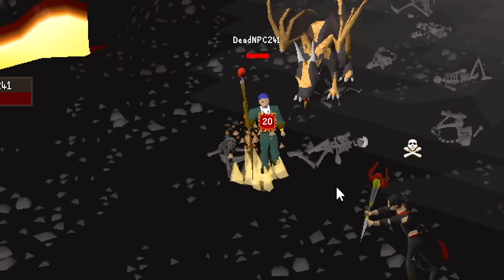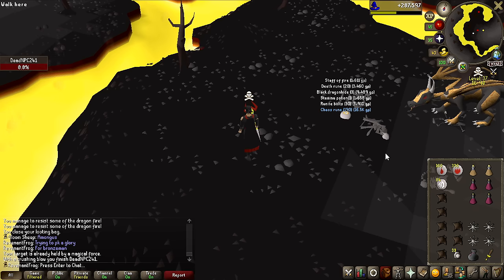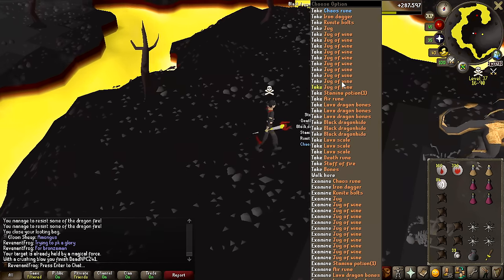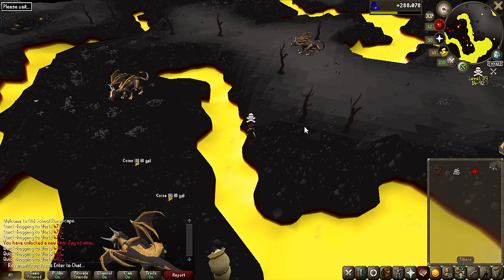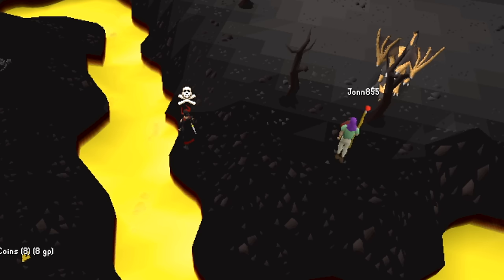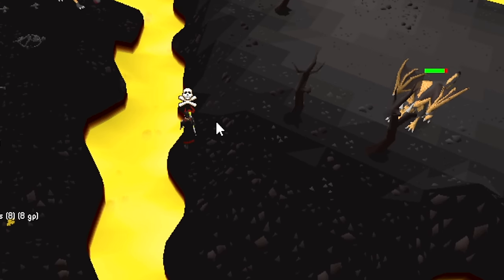I guess this guy's name fits pretty well — DeadNPC241. He's now dead for Chaos Rune, Staff of Fire — nothing too special this time. By the way, these bots are coded to log out as soon as they see someone who is skulled — look how fast these guys log out. There's going to be a guy on my right and he's gone. So it's pretty hard to actually catch them.